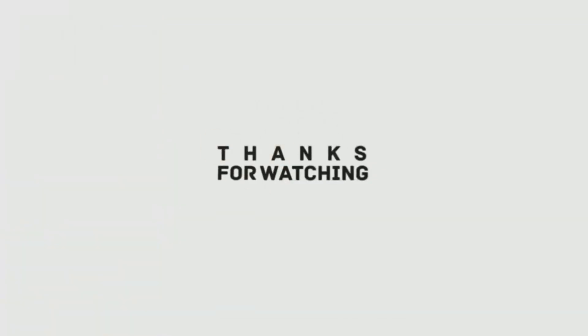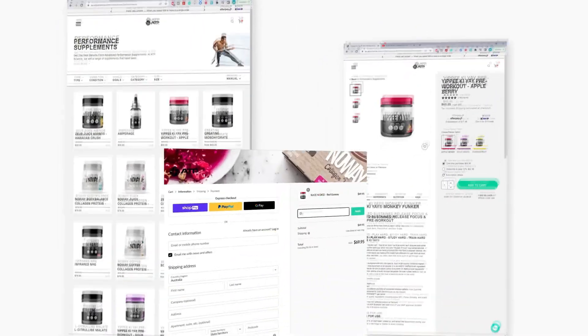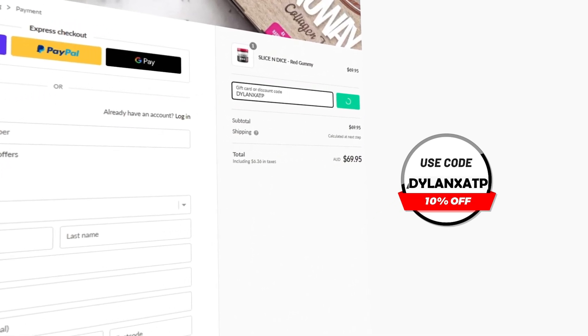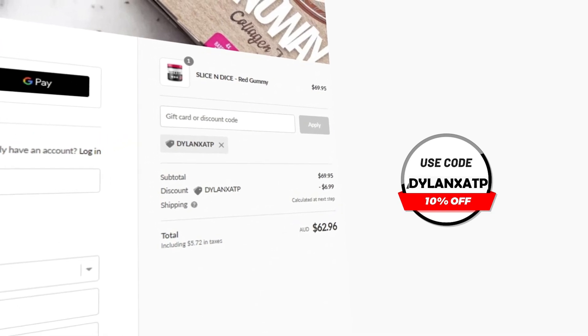Check it out — you can sign up, the link is down below. As always, I hope you guys have a good day. Au revoir, adios, ciao, goodbye. Thanks for watching — if you enjoyed the video, I'd really appreciate it if you hit the subscribe button. And if you want any pre-gaming fuel or supplement, head over to atpscience.com — the first link in the description — and use the code DILLANETSATP at checkout for a discount. It's the cheapest way to get supplements and it helps me out a ton.